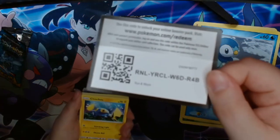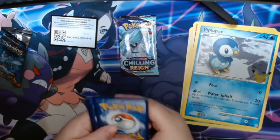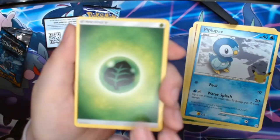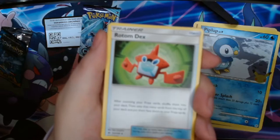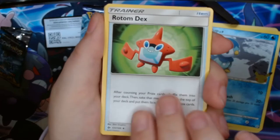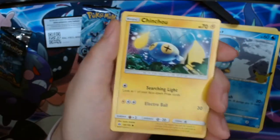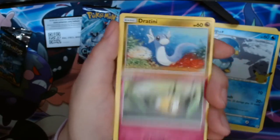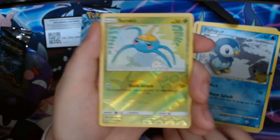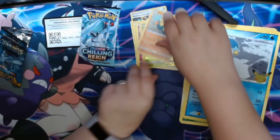Alright, there's our code for you guys. We got Grass Energy, Rotom Dex, Charabug, Rainbow Energy, Chinchou, Cutiefly, Dratini, Spiro, Psyduck, Reverse Surskit, and a Hariyama. Okay, no hits on that one. Let's see how our other one does.